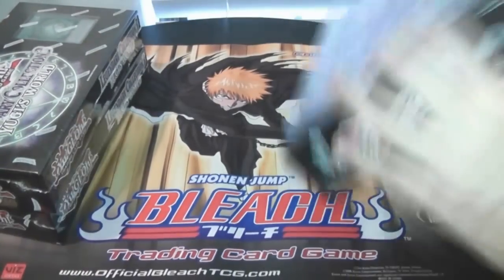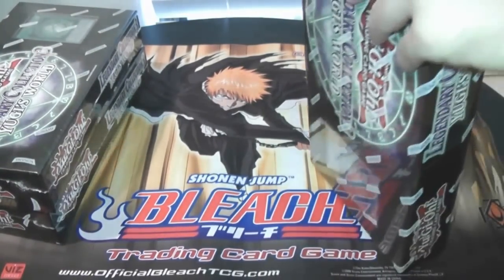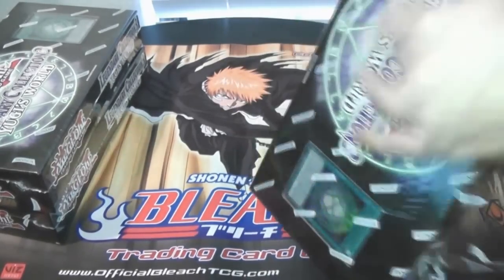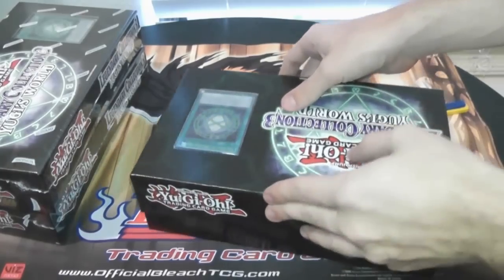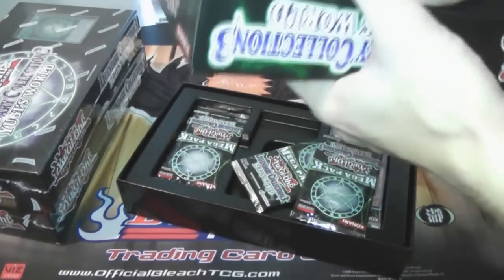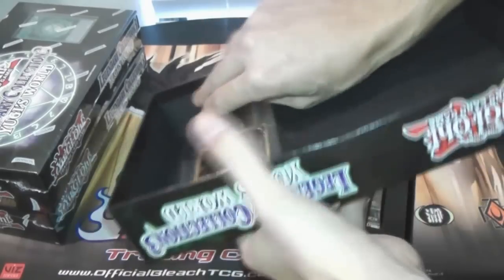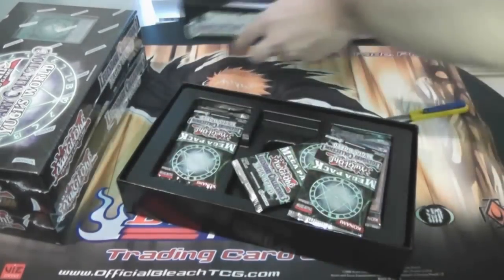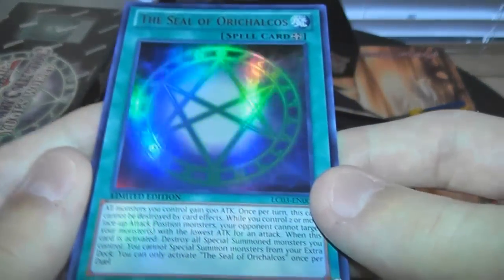Hopefully they're not going to be too much of a pain to open. I've heard some people say they're a little bit more of a pain, so I was debating on cutting away and going ahead and opening them, that way we can open the packs together, but I figure we can just go ahead and do it like this. As you can see, there's a Silviori Calcos. Let's go ahead and get it out of this thing. I like how those boxes come out. There's the actual Silviori Calcos now.